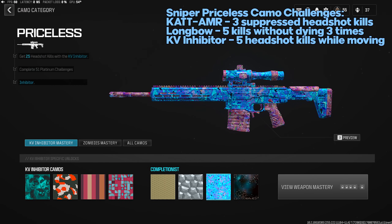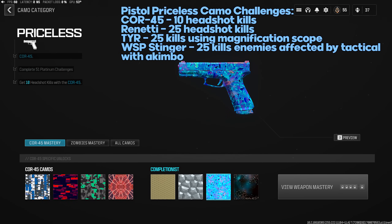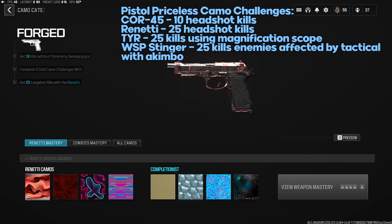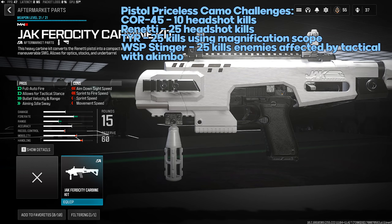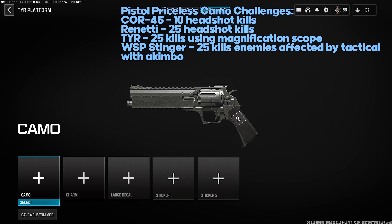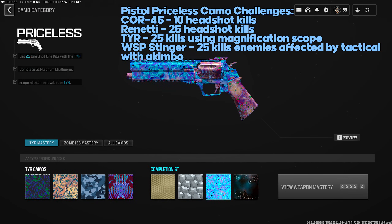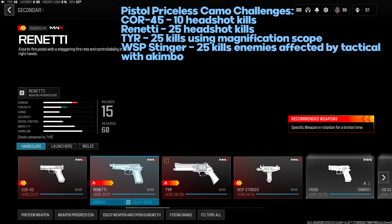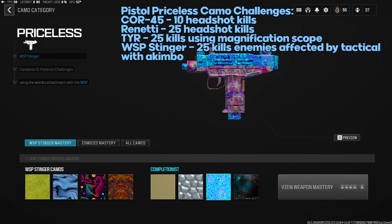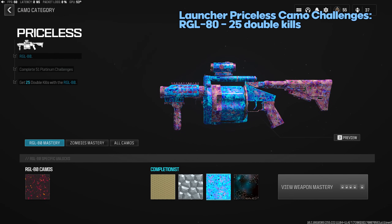Pistol Priceless challenges: Cor-45 — 10 headshot kills. Renetti — 25 headshot kills; use the conversion kit to turn it into an SMG to make this easier. Tyrant .357 Magnum — 25 kills using a magnification scope; Slate Reflector or a big ACOG both work. WSP Stinger — 25 enemies affected by tactical using Akimbo; play Free For All or objective modes, good luck. RGL-80 Priceless: 25 double kills — play Hardcore on Rust where enemies spawn consistently; should take one or two games in a good lobby.